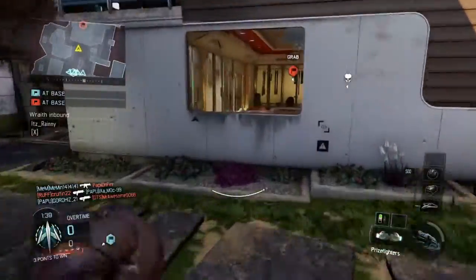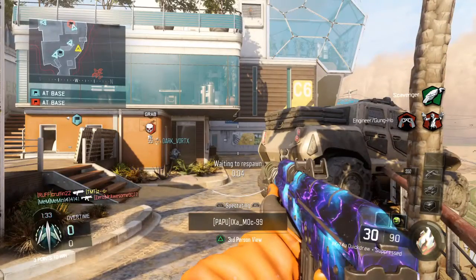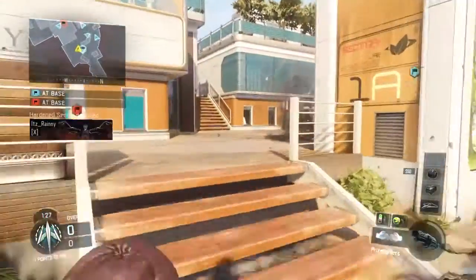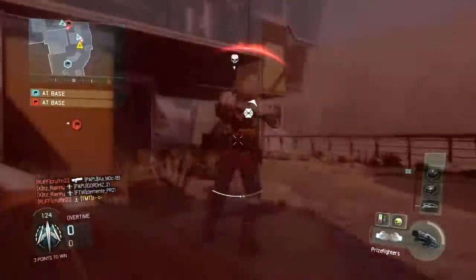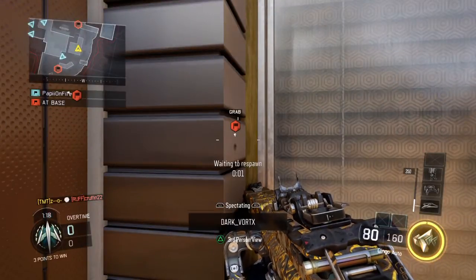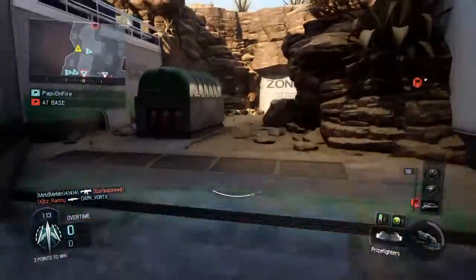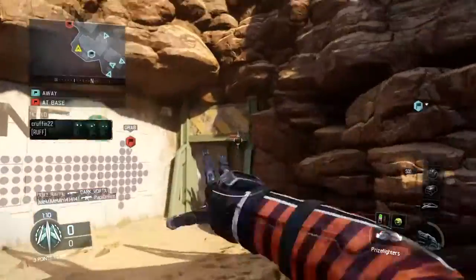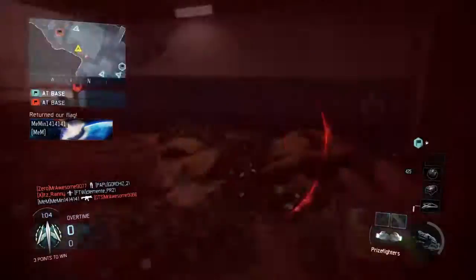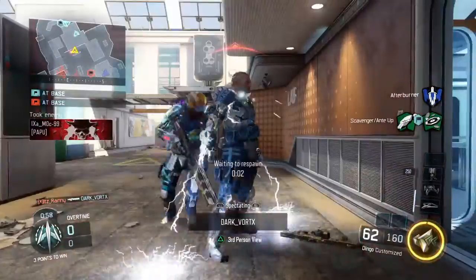Be advised, hostile Wraith inbound. Hostile hardened sentry in your AO. Our flag has been taken. Be advised, hostile HC-XD spotted. We dropped our flag. Our flag is in support. We have the enemy flag. Hostile flag return.